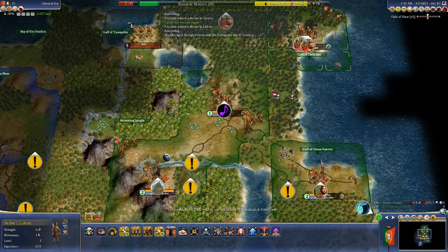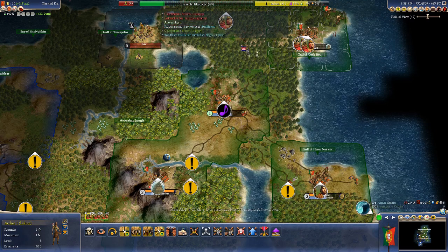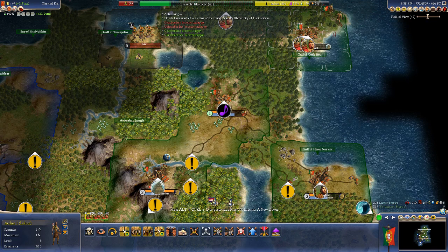Buddhism is just now getting founded in 430 BC, but it's been founded near our neighbors. So it seems like this is going to become a Buddhism continent — I guess it depends on what kind of trade deals we have with our neighbors.